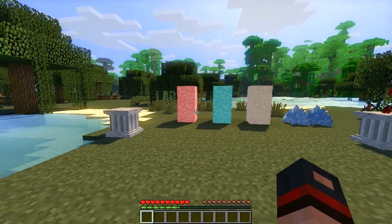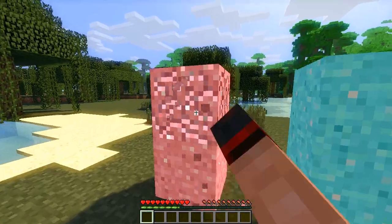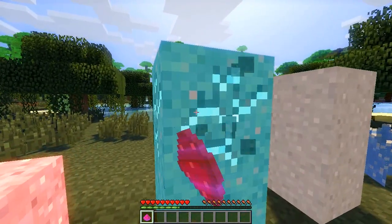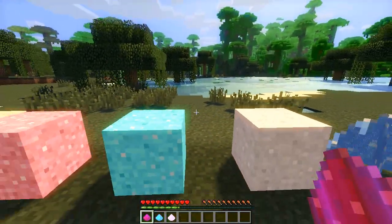Let's get straight into it. Basically these are the four blocks that are added in this mod. We've got this one here which we break and it gives us fire dust. The blocks are the fire dust block, the ice dust, and the movement dust. Let's go ahead and break these three and each of them gives us a respective dust.